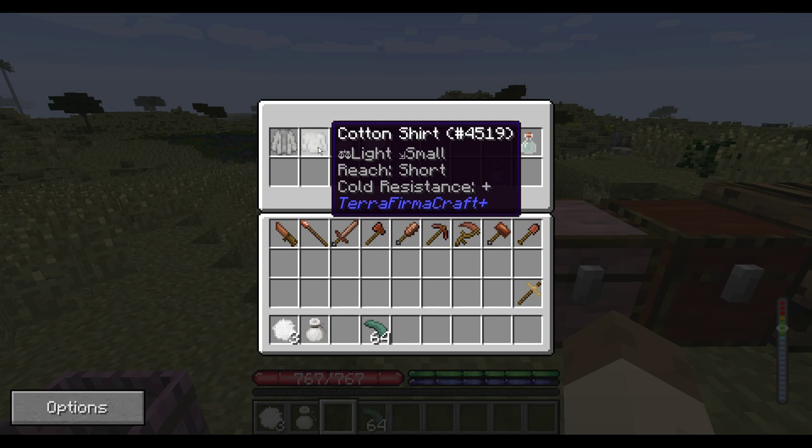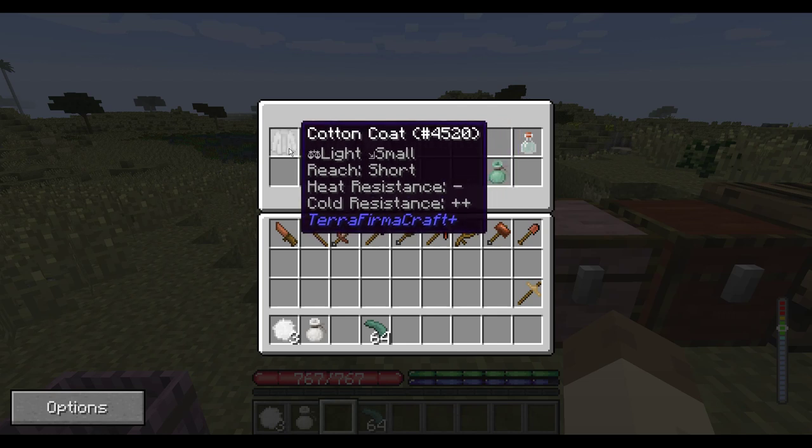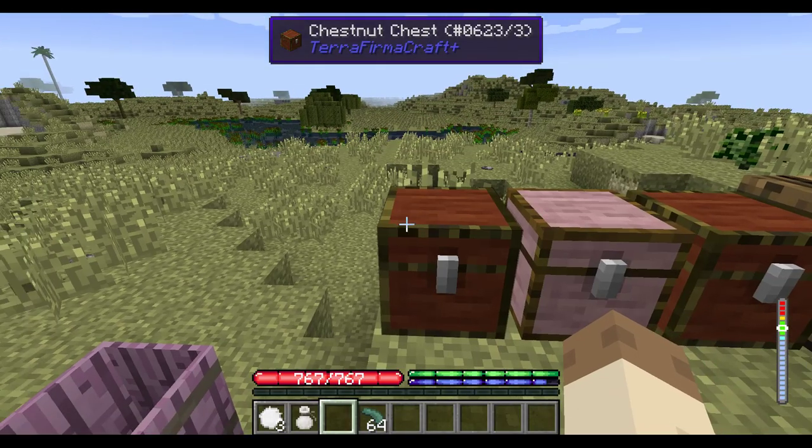As a reminder, the linen socks give you a speed bonus when you're wearing shoes, so I could do that with cotton socks as well, or if you guys can think of something else. I didn't want to make cotton as strong as wool for cold protection, but there isn't really a level of cold protection less than one. The hat and socks for wool are better than cotton, and the cotton coat is a little worse than the wool coat — the wool coat would be minus two heat resistance, plus three cold, whereas this is minus one, plus two.